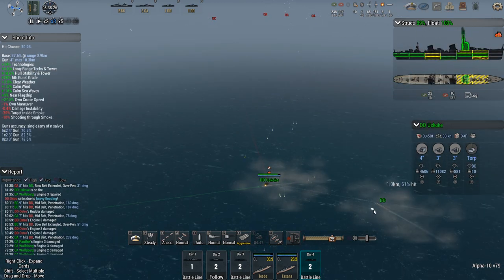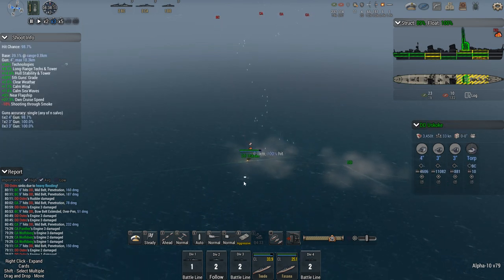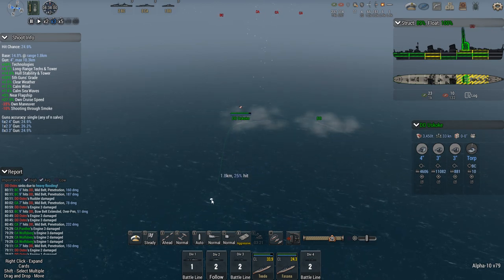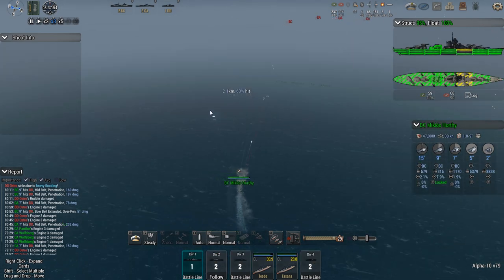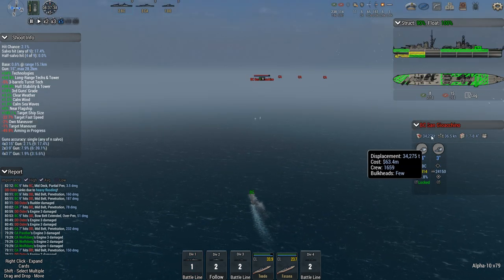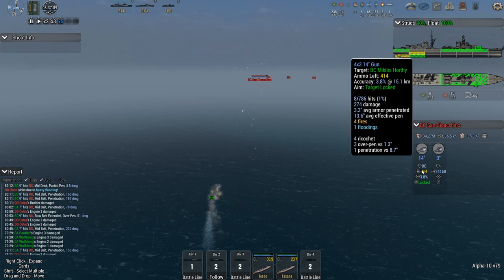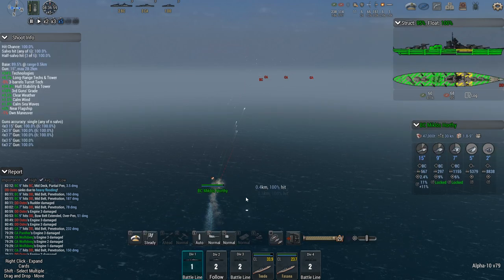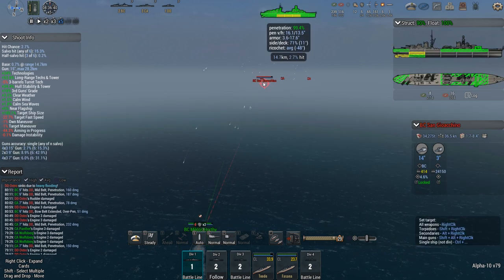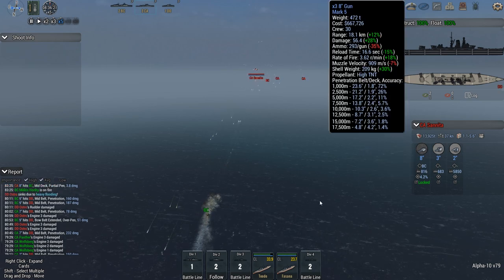Torpedoes away on the battlecruiser. Good. It's a small salvo — I'm not likely to hit the heavy cruisers with it, but the real prize is the battlecruiser. And on top of that, these things don't have that many bulkheads. How survivable are these? Not very.